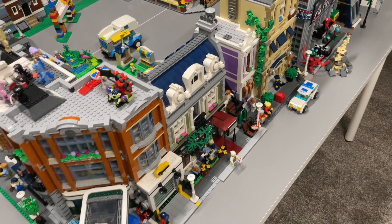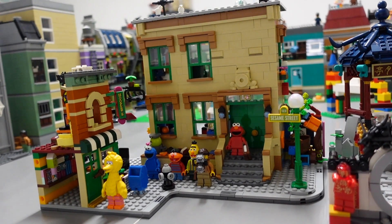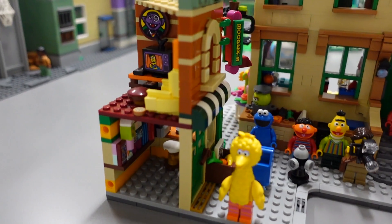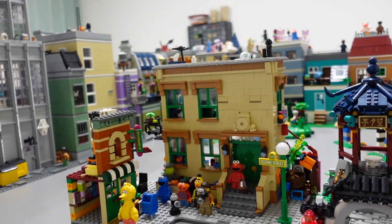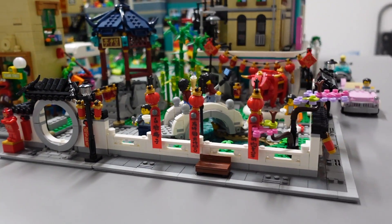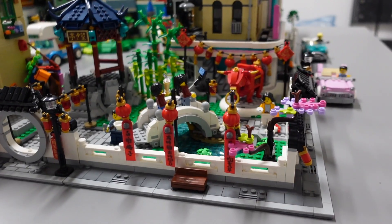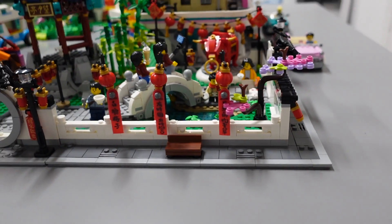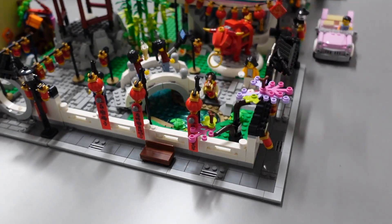Starting over here we have Sesame Street, and eventually I want to buy the Rebrickable to make it into a modular building because this little side build just isn't really doing it for me — it needs to look a little more modularized, more finished. Moving over here we have the Spring Lantern Festival, which is a beautiful set. It also works really well as a corner piece, looking great from either side. All the modular placements are very tentative since we still have a few to place.